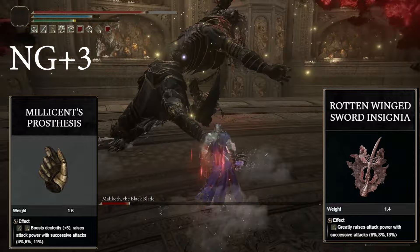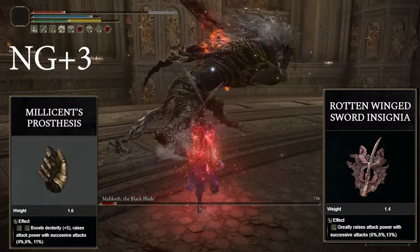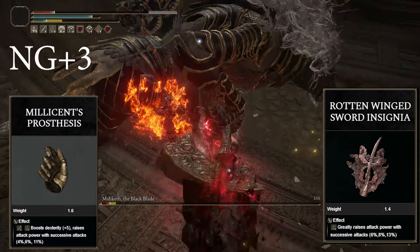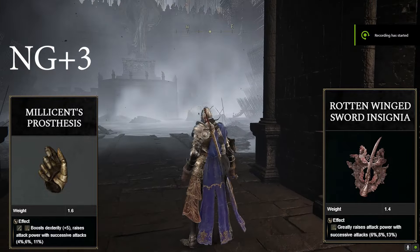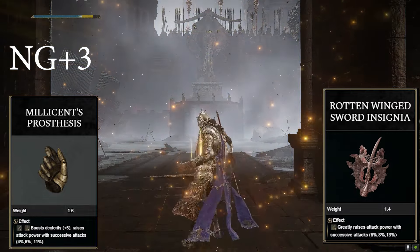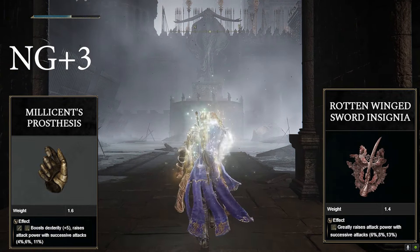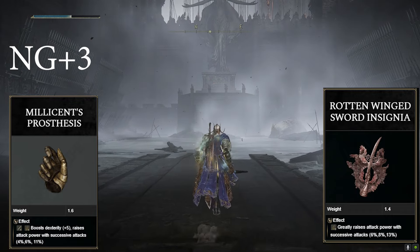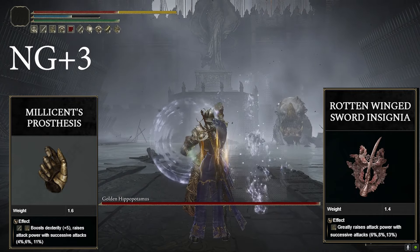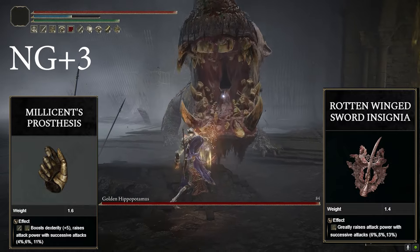In order to get both of these, you would have to do Millicent's questline twice. I have a walkthrough for both the Warrior Jar Alexander and Millicent's questlines in the description. Remember, whenever you go for Millicent's Prosthesis, once she has moved to Windmill Village, if you just kill her any time after that, she'll drop the Prosthesis without you needing to finish the whole questline. But for the Rotten Winged Sword you need to go all the way to the end.